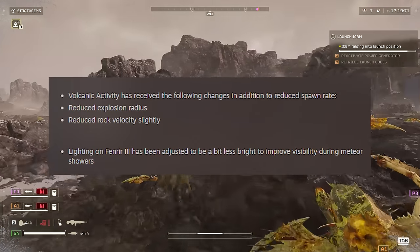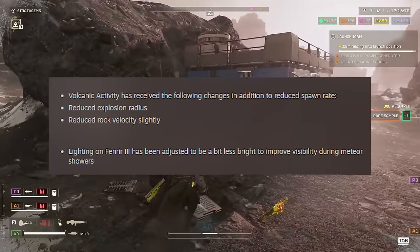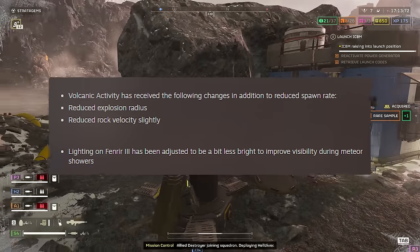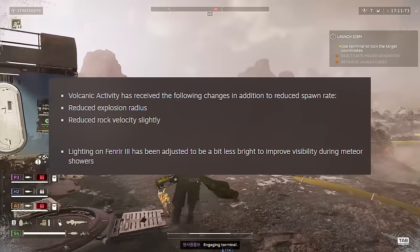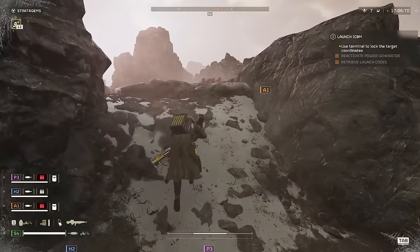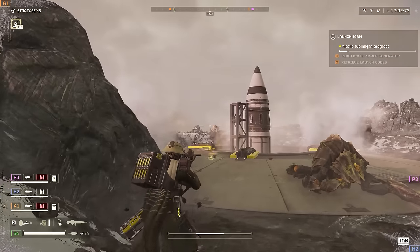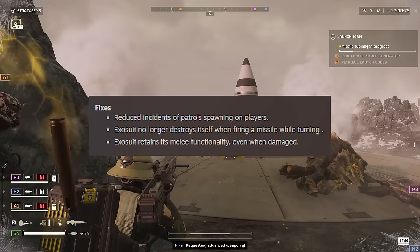Volcanic activity has received the following changes in addition to reduced spawn rate: reduced explosion radius, reduced rock velocity slightly. Lightning on Fenrir 3 has been adjusted to be a bit less bright to improve visibility during meteor showers.